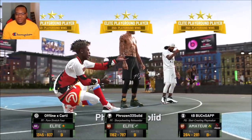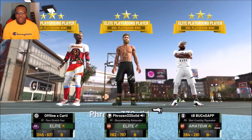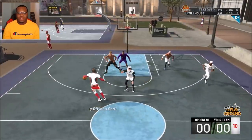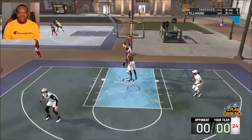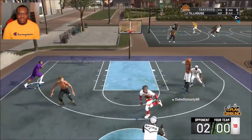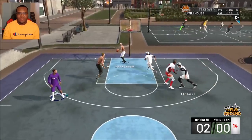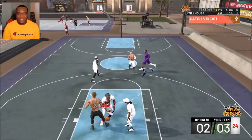Our next matchup we got a 97 overall — going against a shot-creating playmaker with a sharp rebounder and a pure stretch. He's looking for the hop-back-and-forth shot and somehow got that animation to let him roll right through like that. He's got two on him — pure stretch thought about it for a second.